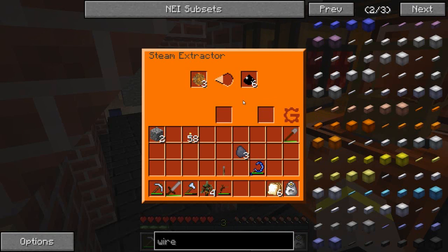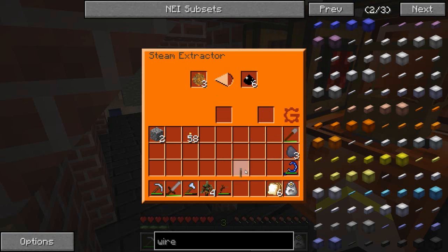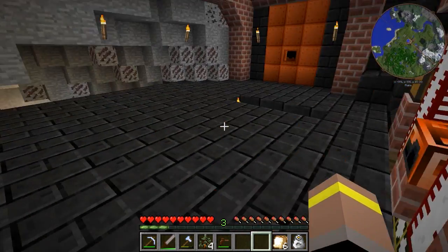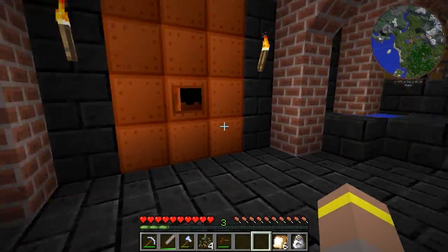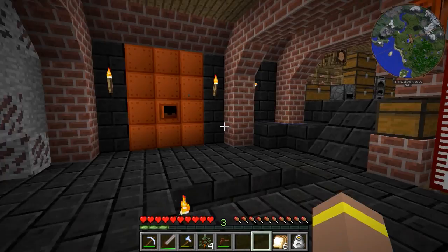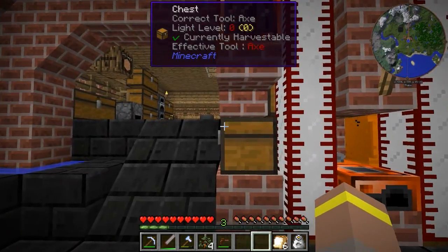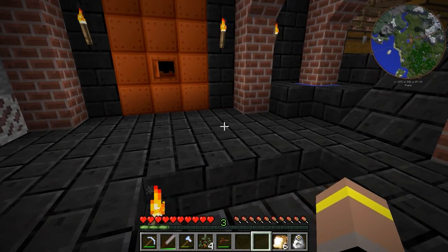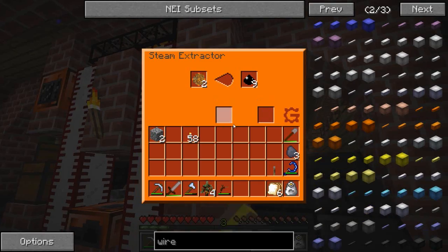Much like the steam age as well, if they don't have the power required to finish the process you'll have to start all over again. So making sure you have backup supplies of power is within your best interest. Now you can convert the powers as well, which is kind of handy — converting from IC2 to GregTech can be done via the converters. But to be honest I don't really know why you're going to want to do that, because the two power sources are best run by themselves.